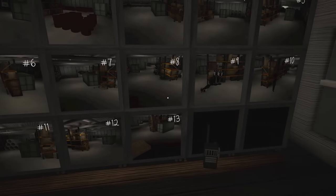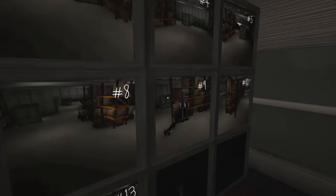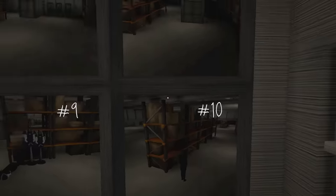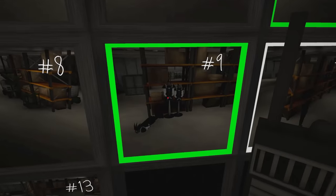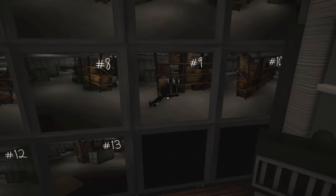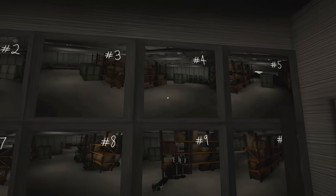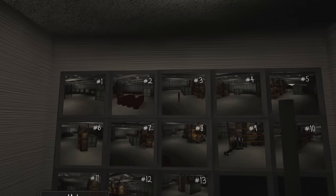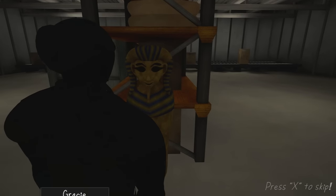The host notes Mike looks like a shadow person from another Zed Technician game he hasn't done a playthrough of — a game about shadow people living in a valley. He decides to send Mike in. Mike is on camera 10, and the host navigates him across the camera grid — moving from 10 to 9, then 4, then 3. It works like a grid where you move the character one camera at a time. Once at camera 3, the host double-taps to start a search of the sarcophagus area.